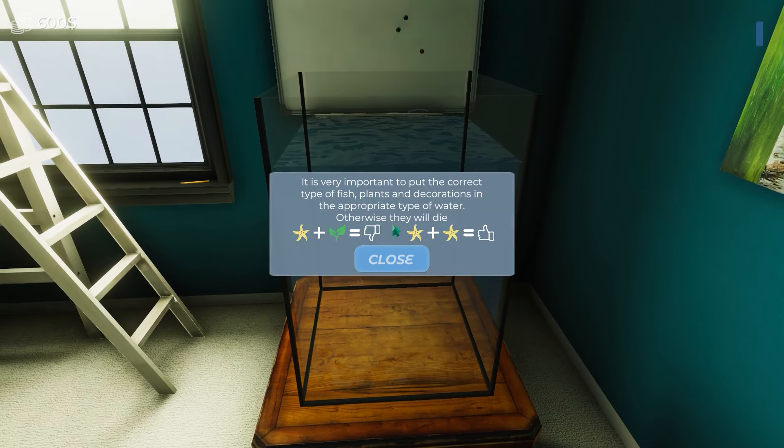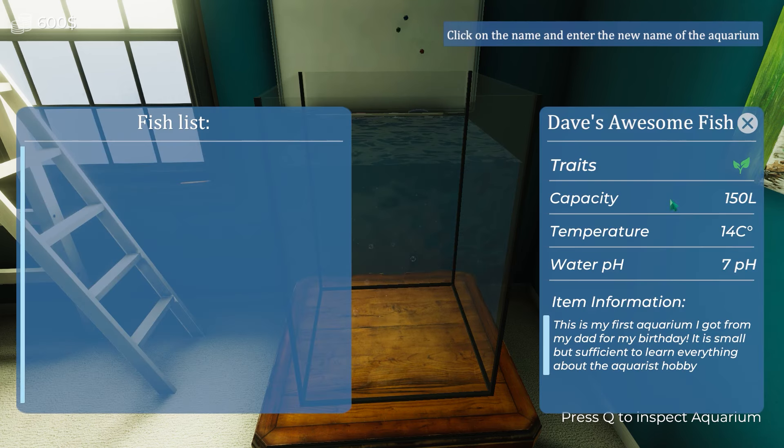Press Q to see what kind of water I've got. It's very important to put the correct type of fish, plants, and decorations in the water, or they'll die. So starfish and plant bad. Starfish and starfish good. That couldn't fit Dave's Awesome Aquarium in here, so it's Dave's Awesome Fish. And so help me God, it's in metric.